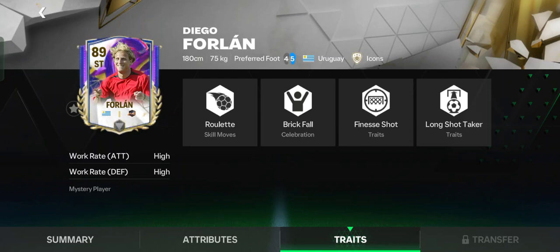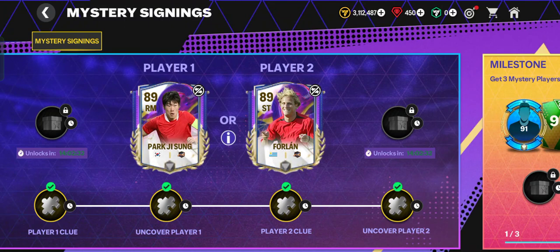So Park Ji-sung and Diogo Forlán are both former Manchester United players. Tomorrow you can unlock one of these players — of course you cannot pick both of them. Choose what you need, not just what you want. Think about which player suits your formation and your playstyle.